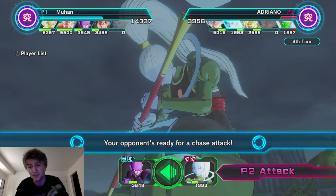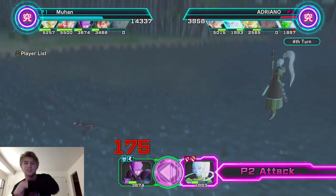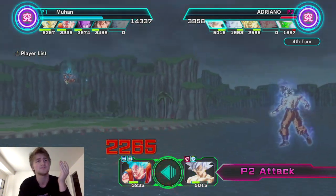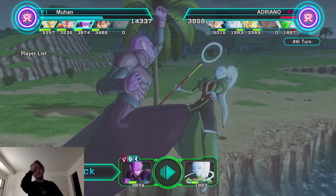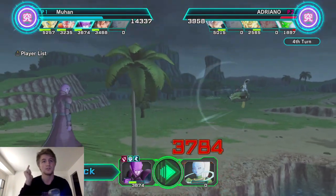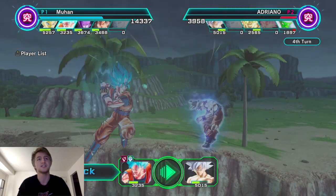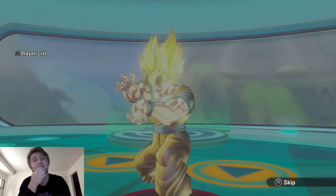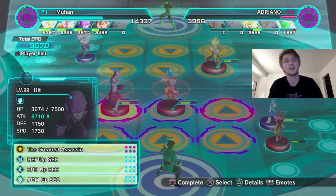Actually he's doing 30 percent more damage because Blue Goku buffs everybody's attack by 10 percent on the left and right side — forgot about that. Oh, he has attack-up F or something? He tanks it! Blue Goku is better than Ultra Instinct Goku. He's going to hit the Spirit Bomb next turn but I'm killing you on the spot. You're dead — that's a 50 percent damage buff he's got.